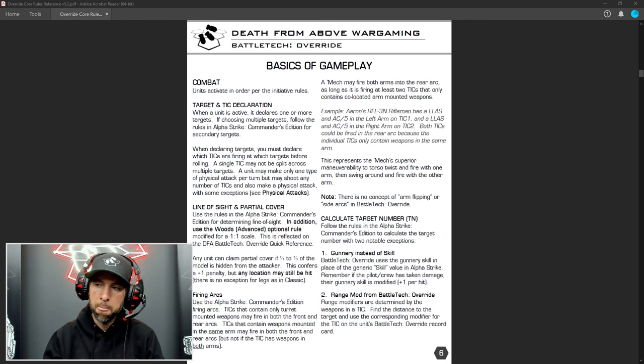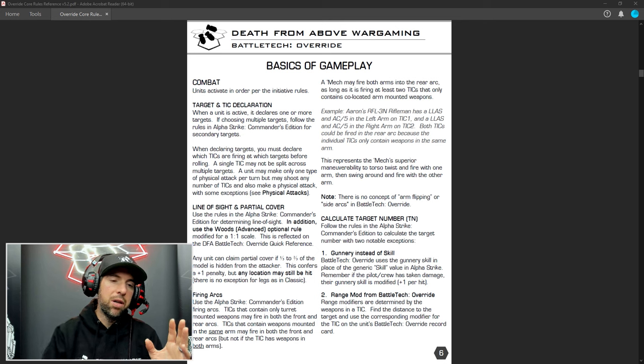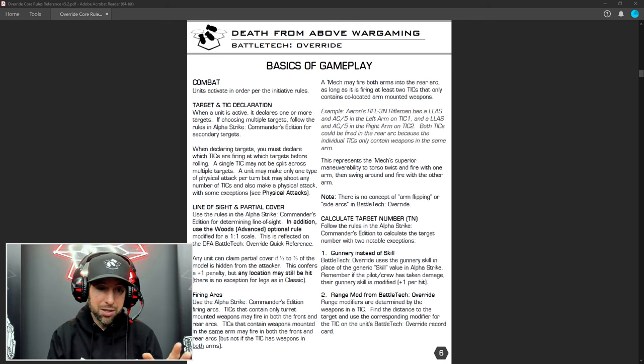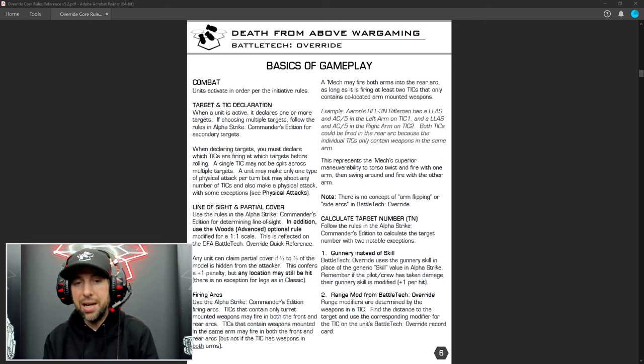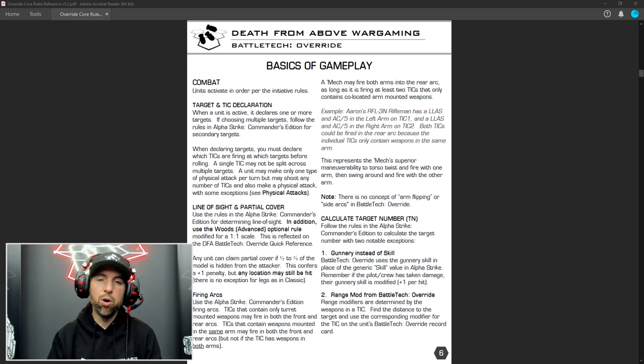Let me pop open the rules reference here. We're going to talk about combat, damage resolution, armor, all of these things. The next video — part four — we're going to talk about piloting skill rolls, heat, and the end phase. Some of those concepts will be mentioned and referenced here. Some of the stuff from Initiative and Movement from the prior video will also be referenced. After that, we'll talk about force building and do a how-to-play walkthrough battle report where we bring everything together.